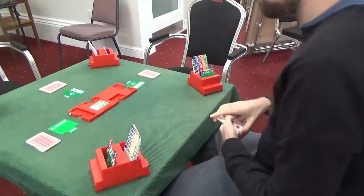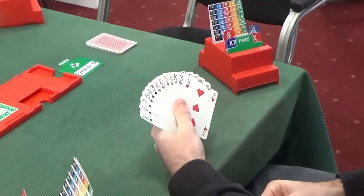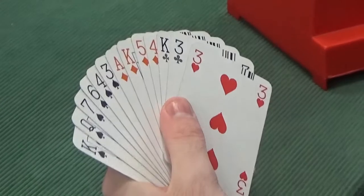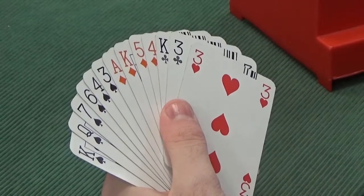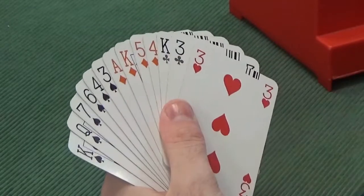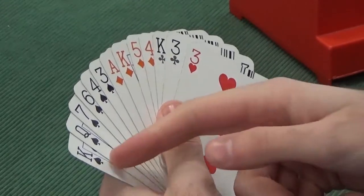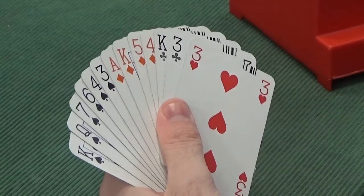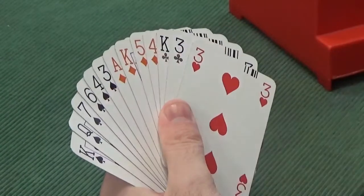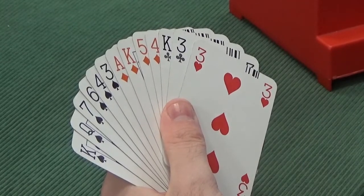Now to West. Hopefully West has got an opening bid — and indeed they have. West has got 15 points in total. Playing SAYC, standard American yellow card, whenever we open one of a major it promises five cards or more in that major — known as five-card majors. So in this instance we would be opening one spade, promising five cards or more in spades to our partner. We could bid two spades promising six, or alternatively bid one spade then two diamonds, but I think it's better to get across a six-card major suit. So we'd start with one spade and wait to see what our partner does.